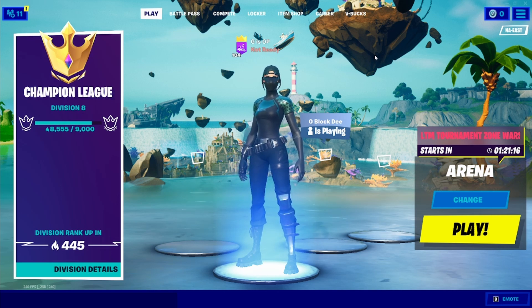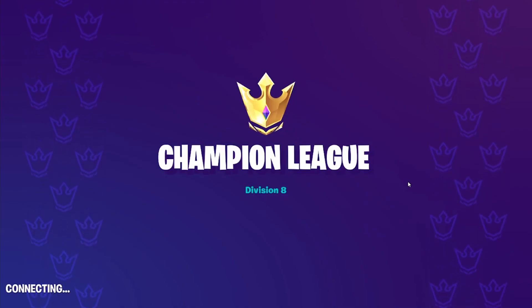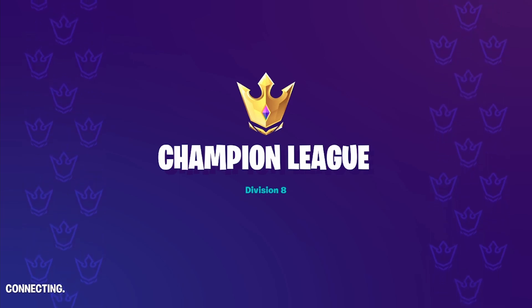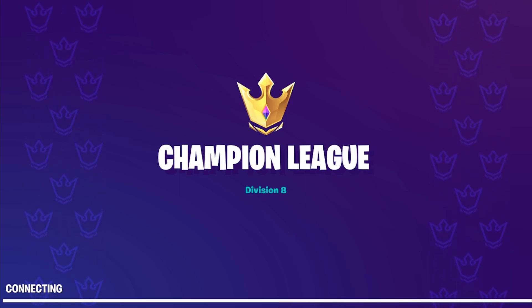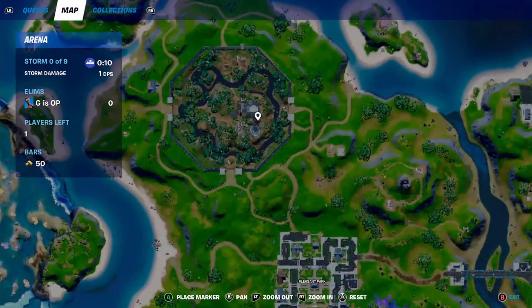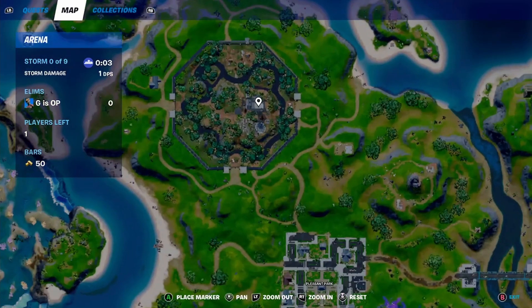Let's head straight into it. I'm going into a regular custom match to show you guys - it's going to be a randomly generated battle bus. Stealthy Stronghold is a weird POI to drop at because it's pretty flat with a bunch of trees, but there's one little part of the IO guard place that will get you the best drop almost no matter what. In general, drop where you think you should - probably right around here on the battle bus.